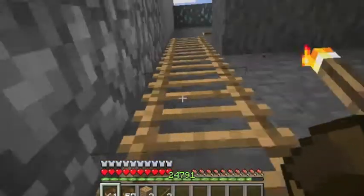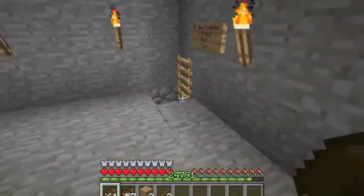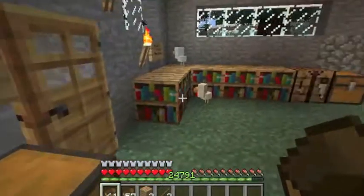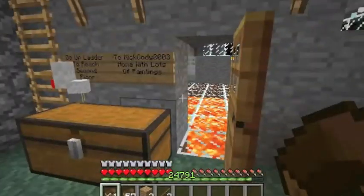My brother doesn't let me play anymore. If you go up here there's like a second floor and stuff. This was supposed to be another room for one of my siblings. Down here is where my stuff is supposed to be. I don't even know where my bed went — it was next to that chest. And I don't know how these chickens got in here either.